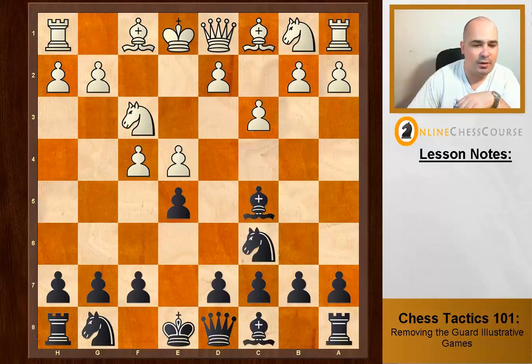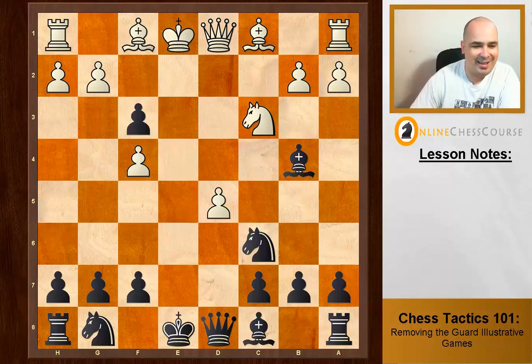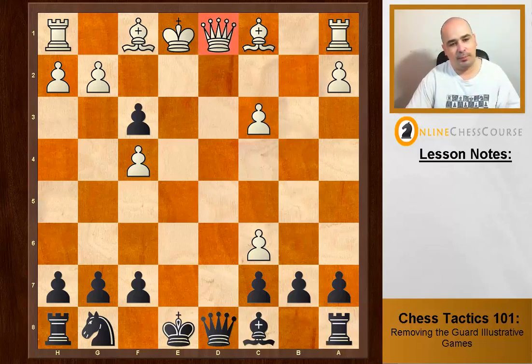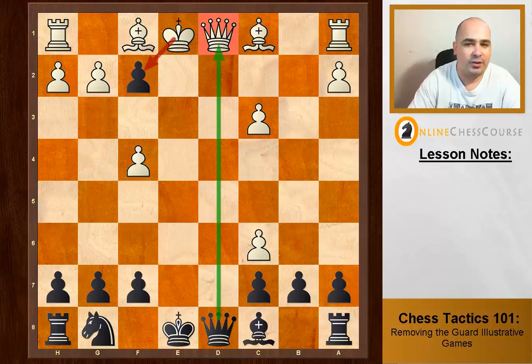The last removing the guard example is a little bit more simple — the players aren't as genius as the first guys. D takes e4, d5. White is trying to counterattack the knight, but he's missed a small detail. Pawn takes knight, pawn takes knight, bishop takes c3 check, pawn takes. What's the only piece protecting this white queen? Only the king. So f2 check — if the king takes, we take his queen for free. And if the king goes to e2, bishop g4 check, which is even more devastating. So f2 check, removing the guard of the queen. This tactic comes up a lot, and you don't need to be as much of a genius as Timman or Polugaevsky to use it. Make sure you are aware of this tactical theme, and now go and do the worksheets in the next section so you can become good at finding removing the guard tactics.